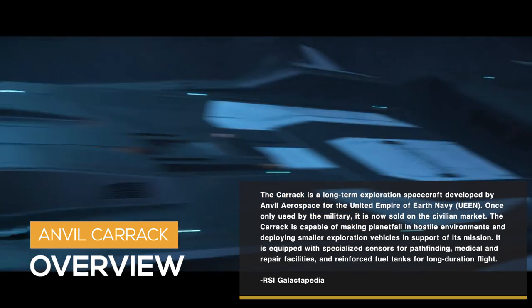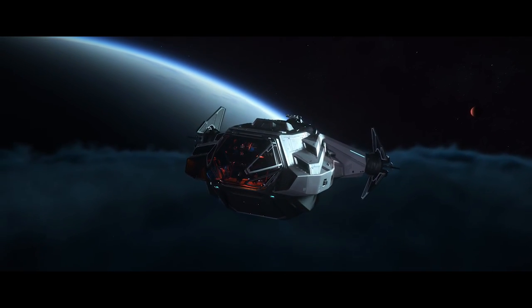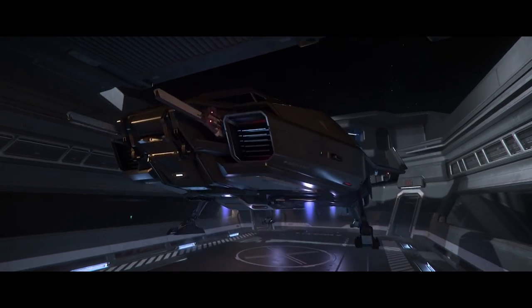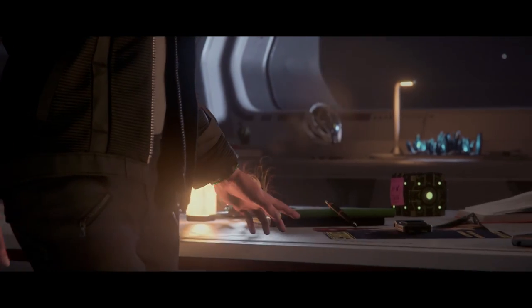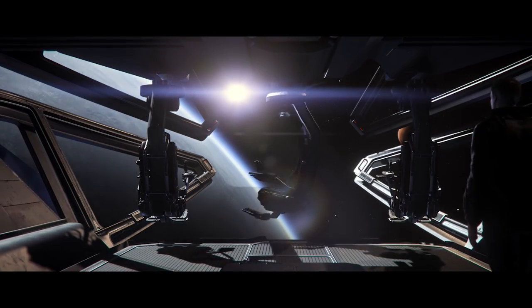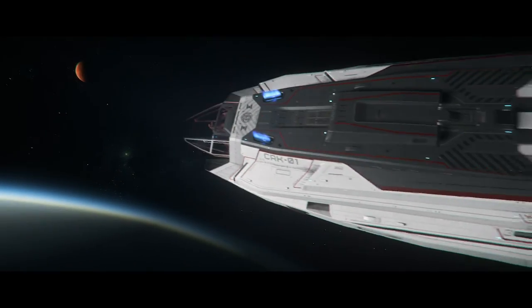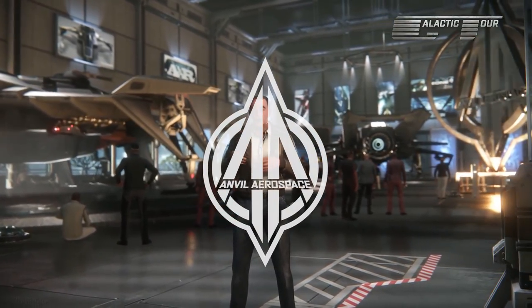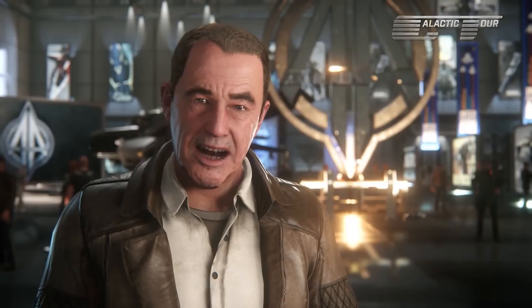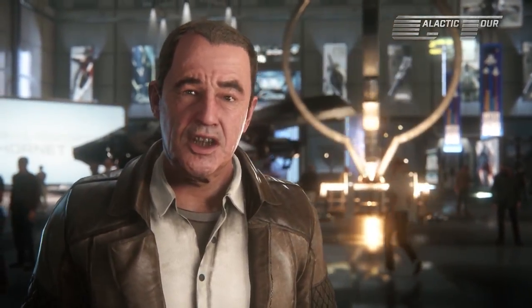The Carrick is a long-term exploration spacecraft developed by Anvil Aerospace for the United Empire of Earth Navy. Once only used by the military, it is now sold on the civilian market. The Carrick is capable of making planetfall in hostile environments and deploying smaller exploration vehicles in support of its mission. It is equipped with specialized sensors for pathfinding, medical and repair facilities, and reinforced fuel tanks for long-duration flight. The Carrick is manufactured by Anvil Aerospace, a Terra-based human spacecraft manufacturing corporation founded in 2772 that produces both military and civilian crafts.